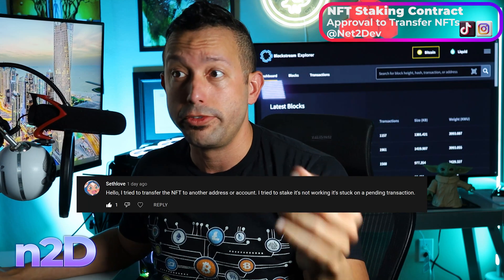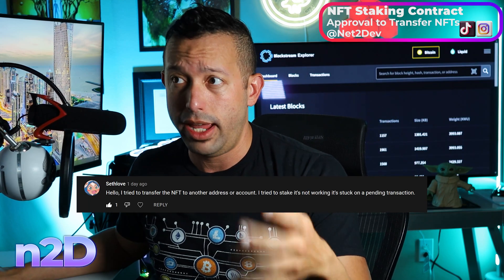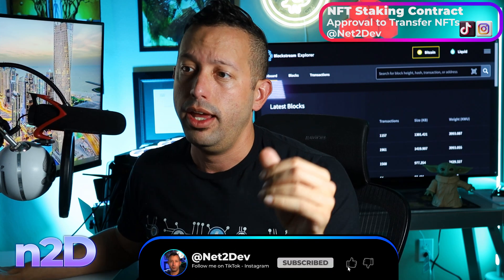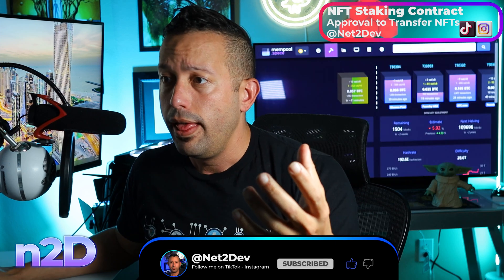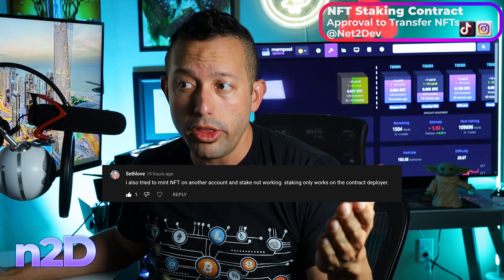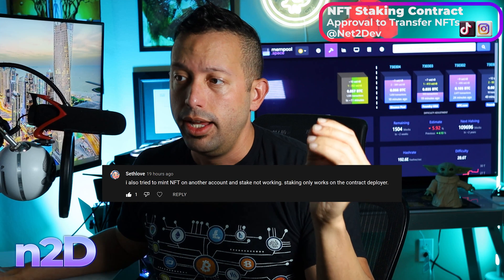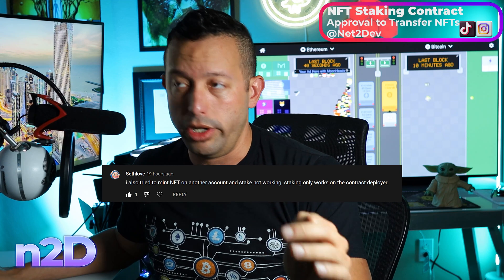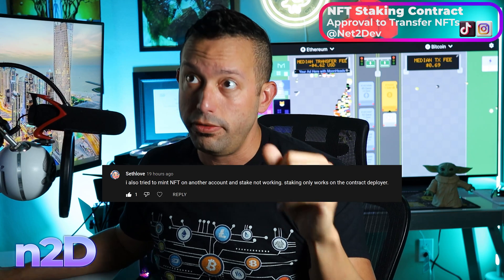This is a question brought by one of our viewers. Satlove is asking: 'I tried to transfer the NFT to another address of my account, I tried to stake and it's not working — it's stuck on a pending transaction.' He also mentioned trying to mint an NFT on another account, assuming it's a different wallet, and the stake is not working. Staking only works on the contract deployer. Let me help you with that.